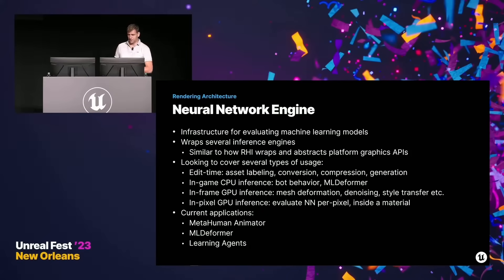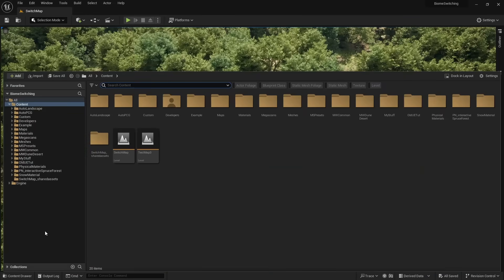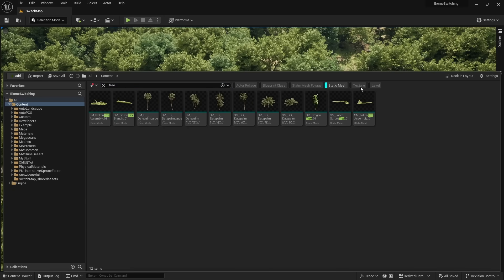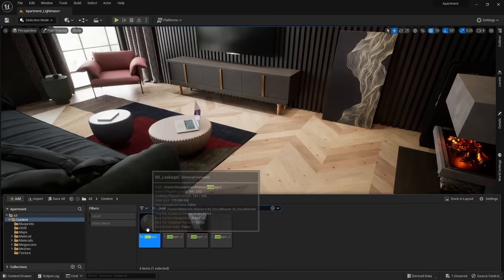This is just the beginning. At the Unreal convention, Epic revealed their plans for more features to leverage AI. A cool feature is automatic asset labeling, which will make finding the right asset in the content browser a lot easier.